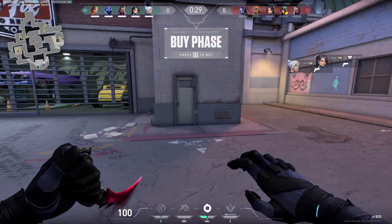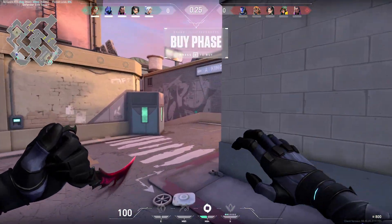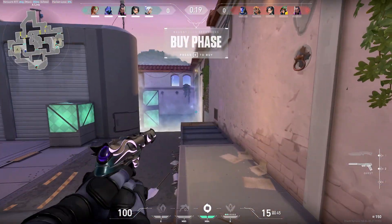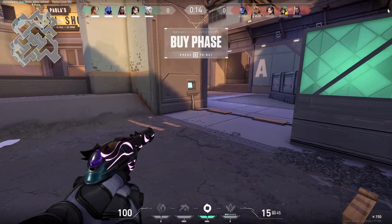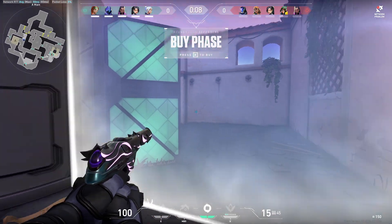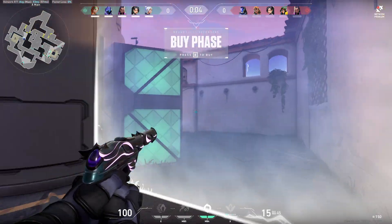Here we go, first game on high sense. It's not necessarily fast sense — I mean it kind of is. I can do a 360 in about four or five inches of mouse pad. I'm barely moving my hand to do this.